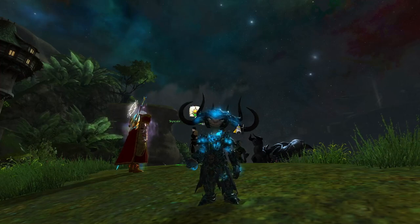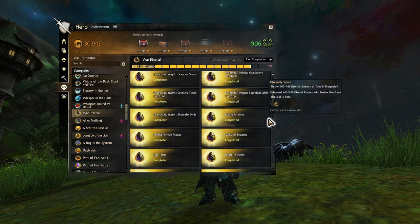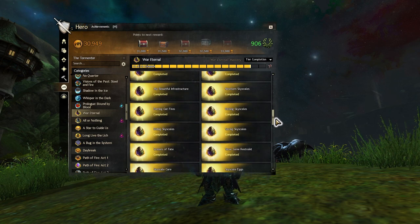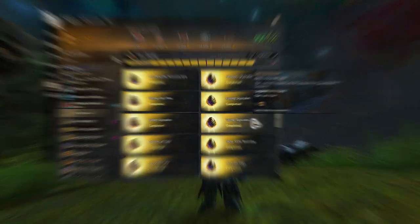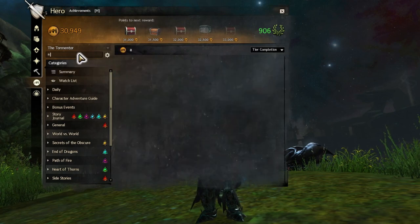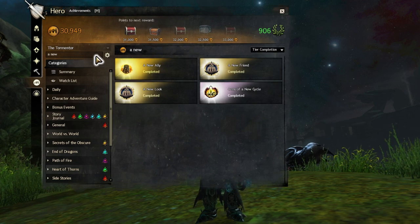Currently there are only two methods to acquire this majestic creature. The first and original method involves completing a series of achievements within the Living World Season 4 — this method is known to be somewhat challenging and time consuming. The second option, which we'll explore in this video, was introduced with the latest expansion Secrets of the Obscure, providing a much quicker and easier way.